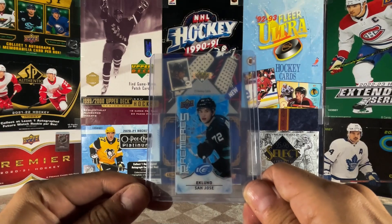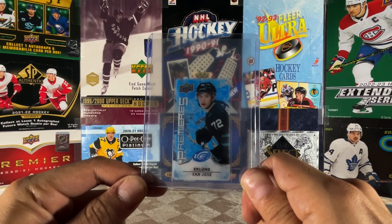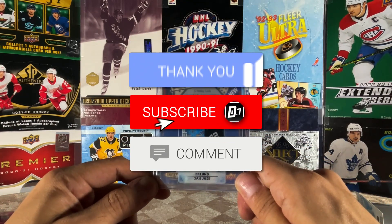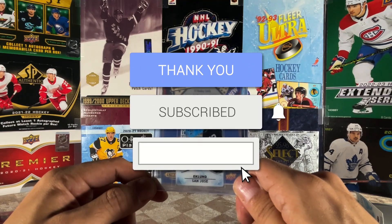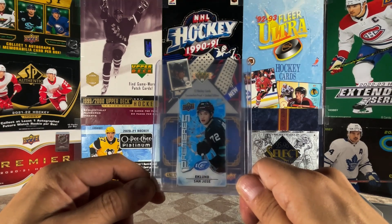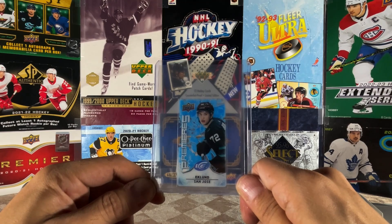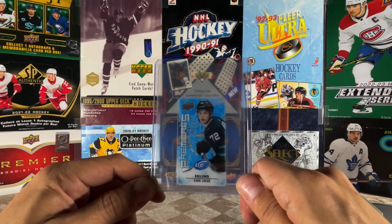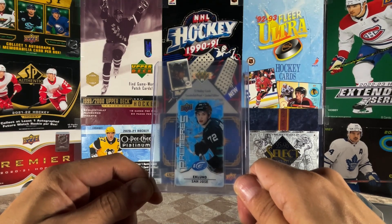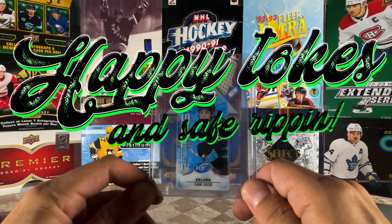What did you think of this box and the first box rip on location in Cleveland, Ohio? Smash like down below, hit subscribe, and throw me a comment — love to hear from you. Thank you for watching this box rip number two of UD Ice here on the channel. Looking forward to 2021-22 OPC Platinum dropping coming up next week as well. And remember, happy tokes with your smokes and safe ripping. We'll see you later.